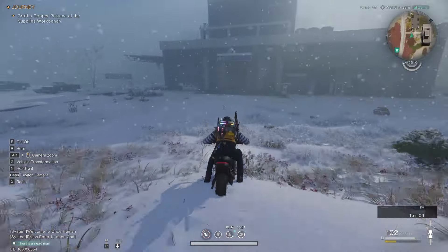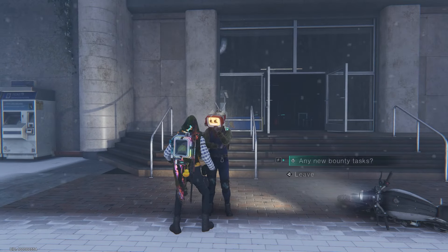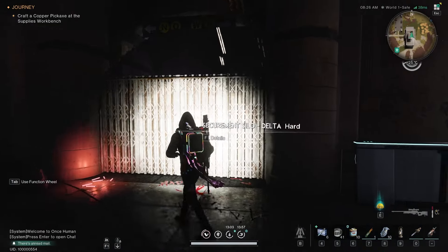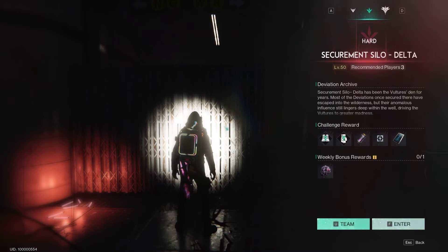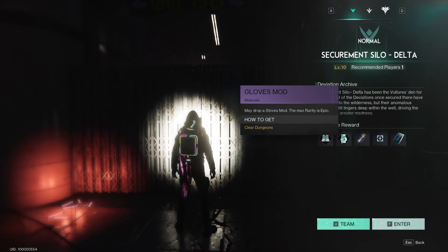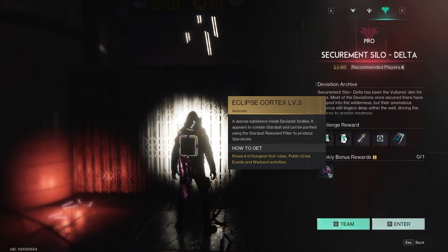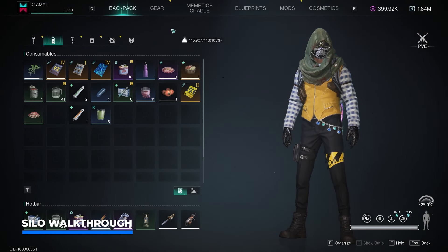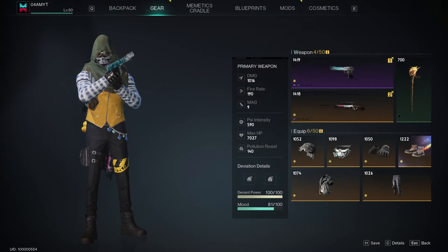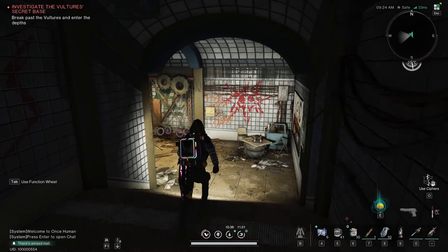Here we are at the entrance of Securement Silo Delta. As usual you'll be able to find T-Man right in front of it — talk with the guy to pick up a new bounty and then make your way inside. We're going to do this dungeon on hard difficulty today. You can do it on normal for purple shoe and glove mods, while on hard and pro the rewards are going to be legendary, including that sweet eclipse cortex of level 3. I only have calibrations up to level 2 on my weapons and none on the armor, so this should be a nice difficulty to check out.